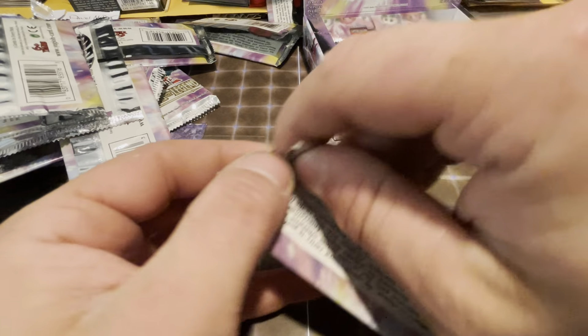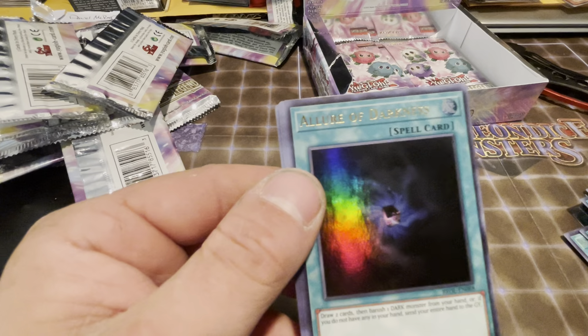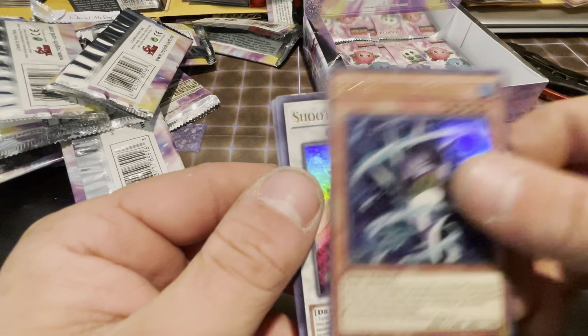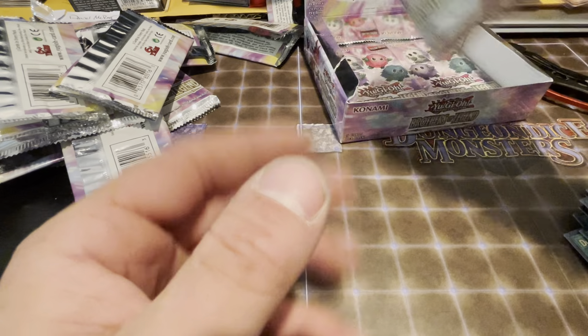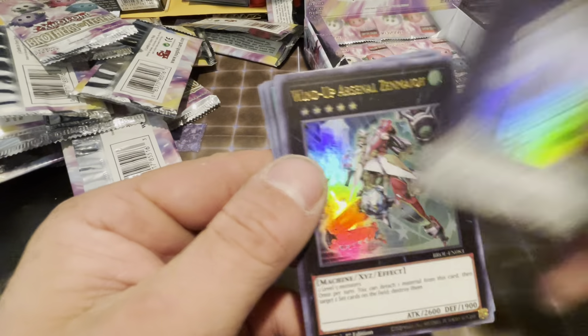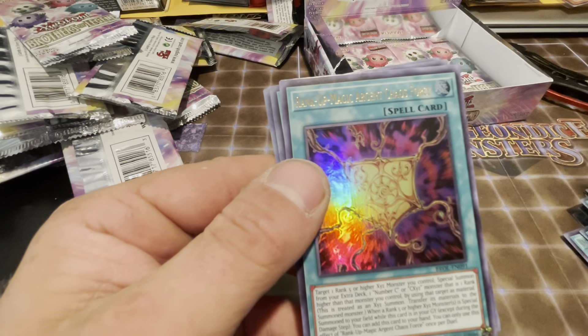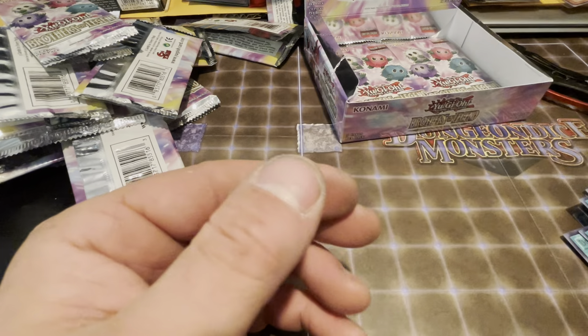All right, only a couple packs left guys — this ain't looking too good. We have Horse of the Floral Knights, Allure of Darkness, Right Hand Shark, Shooting Star Dragon, and Relinquished Anima. We got four packs left, so this is the fifth pack — five is my lucky number, so let's go. Number 39: Utopia, Wind-Up Arsenal, Zenamoa, Rank-Up, Soul Binding Gate, and Centaur Amina.